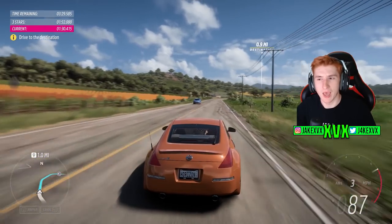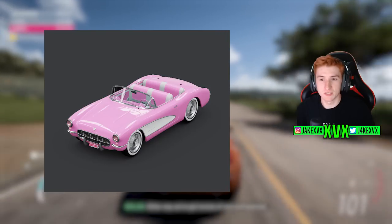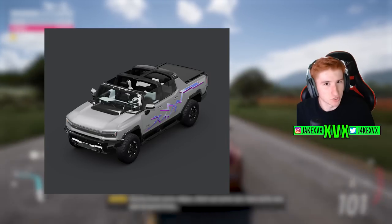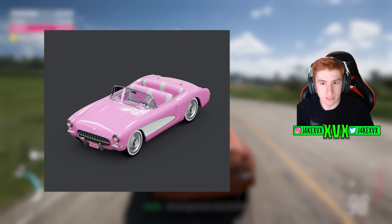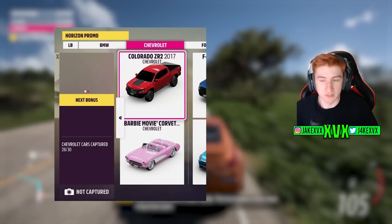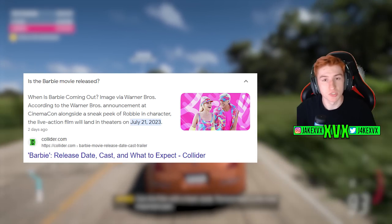These are Barbie cars: a Barbie Movie Corvette — a Chevrolet Corvette listed as an electric vehicle — and a Barbie Movie electric Hummer. The Corvette is also listed as electric, which is interesting. These are clearly not part of Series 22, so the only reason they'd be in the files is that they're coming in the future. I never thought I'd be researching Barbie for a Forza video, but there is a Barbie movie releasing on July 21st — about a month away.